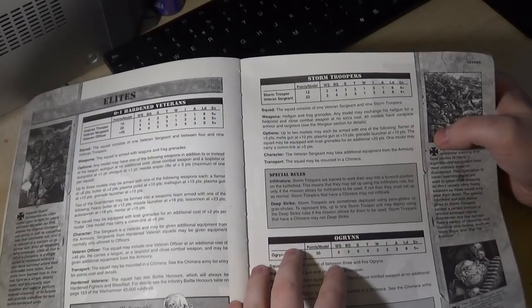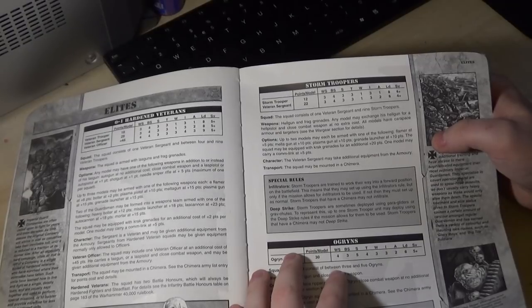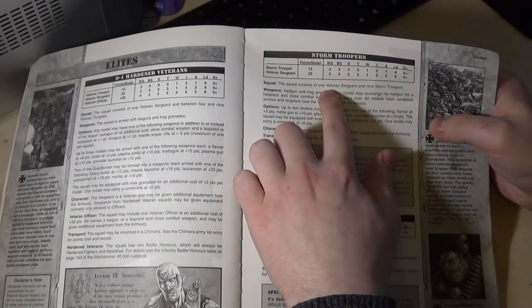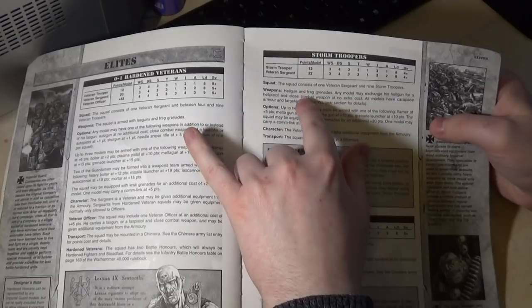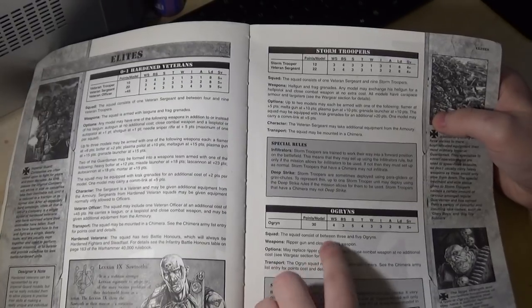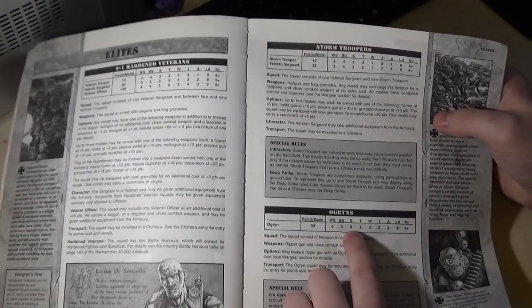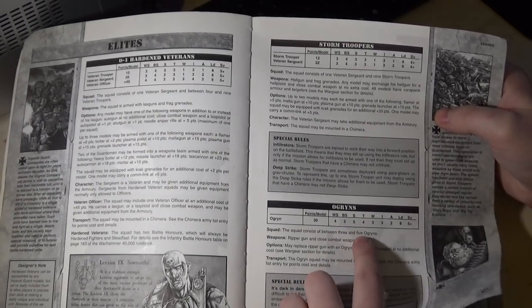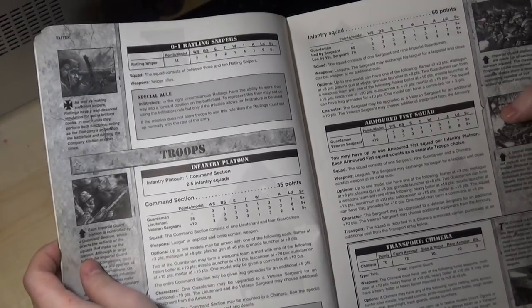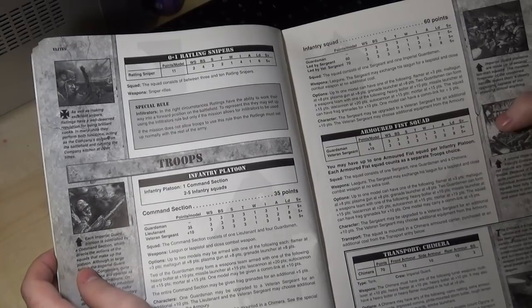Stormtroopers — very different, 12 points per model. Stats are relatively similar though, but you had to take 10 of them — no choice there. Ogryns: they only had toughness 4 back in the day, but they still had three wounds, which by the standards of third edition was insane, considering your Terminators only had one wound. Ratling Snipers: they haven't changed all that much, but they were 11 points per model — that's pretty hefty.